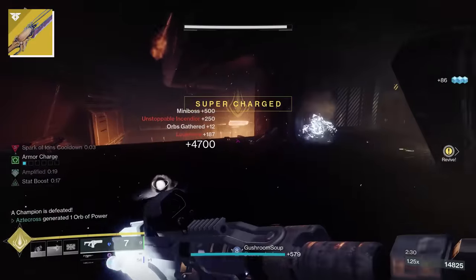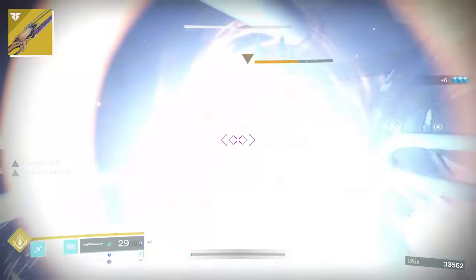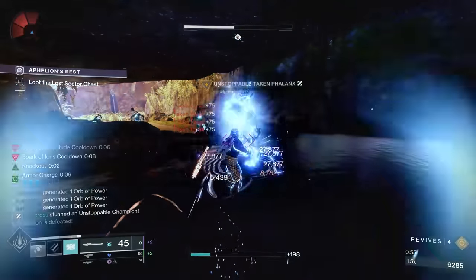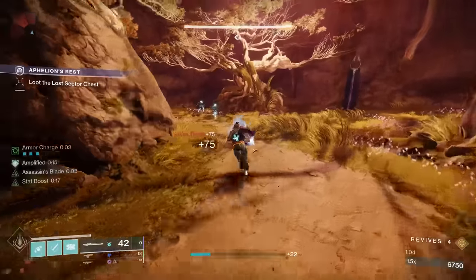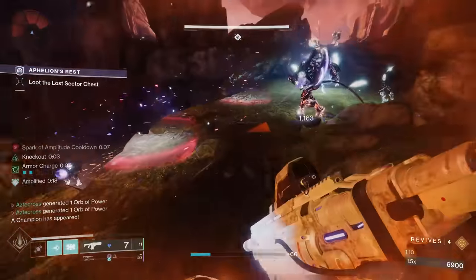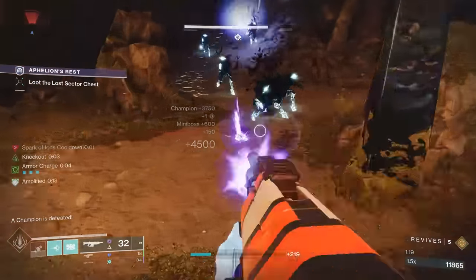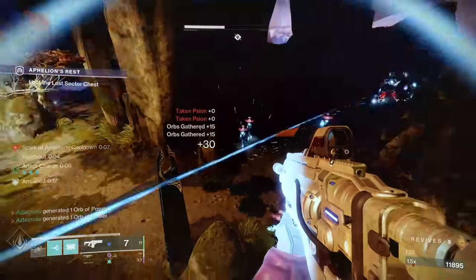So how do these buffs affect Worldline Zero's effectiveness compared to other swords? Worldline Zero's role in the sandbox is to be a burst DPS weapon — in terms of sustained DPS it's not good, but that's not its style. You can use it to clear adds since it comes with the perk Tireless Blade, where sword ammo is granted for every other powered sword kill. But because its exotic heavy attack requires you to sprint to proc it, using it for sustained damage would cost you a lot of time. Where it shines is in burst DPS — when you use the two heavy attacks in succession against enemies like a champion, this is where you start to see it melt.